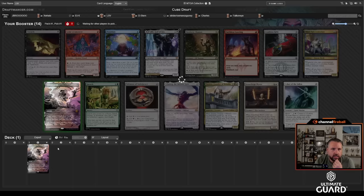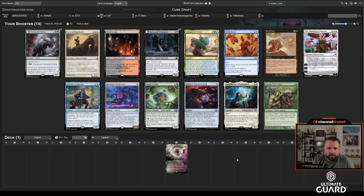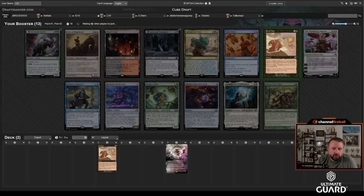Time for another four-on-four. I'm first picking Thoughtseize over Preordain. Ely is passing to me and I'm passing to D Stern. I'll take Thoughtseize and then Snuff Out. I really like Snuff Out. Black-red is the most common and best pairing for black — black-blue and black-red are the two best pairings — but I'll still just take the Snuff Out because it's a free way to kill creatures.